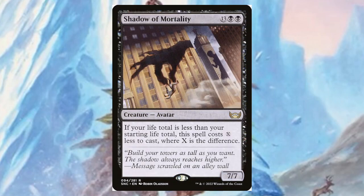Shadow of Mortality — I actually like this one a lot. It's creepy because it's a shadow in the sunlight of buildings. For thirteen and two black, you get a seven/seven. If your life total is less than your starting life total, this spell costs X less to cast where X is the difference — so if you've lost thirteen life, this is just a seven/seven for two. In Commander, it's actually pretty good.